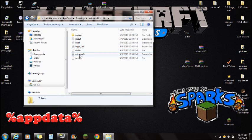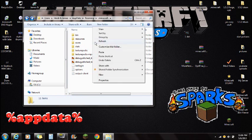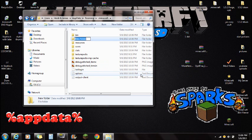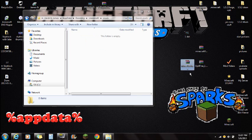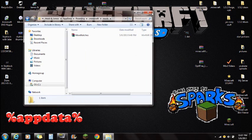Now go back to where you see bin, resources, and saves inside the Minecraft folder — accessed via %appdata%, Roaming, then the dot Minecraft folder. Right-click and add a new folder. Name it M-O-D-S, all in caps — mods folder — and push Enter. Open this mods folder and make sure it's empty. Then just move the More Notches mod file right into this mods folder. Highlight it and move it in, and you guys are completely done with installation.